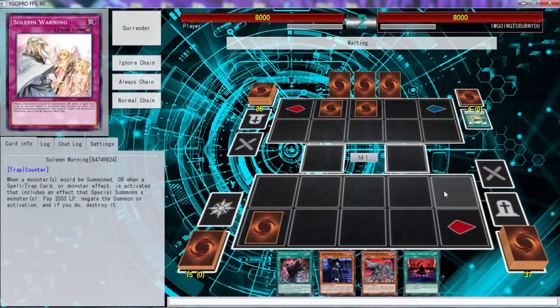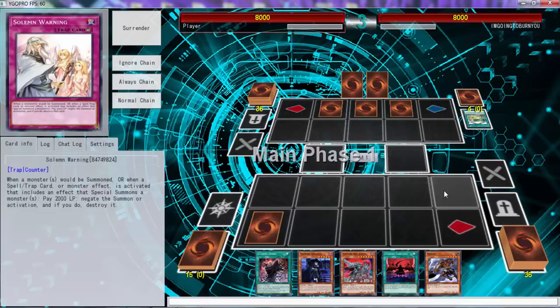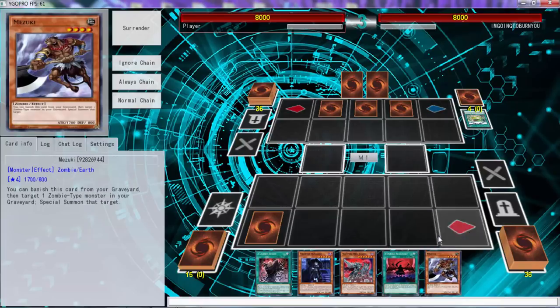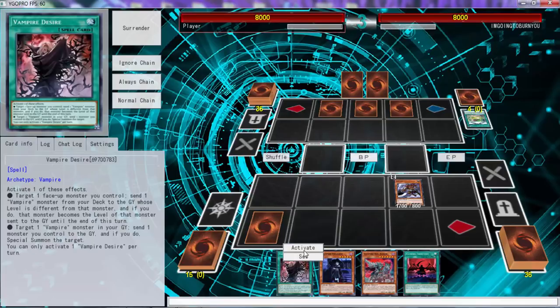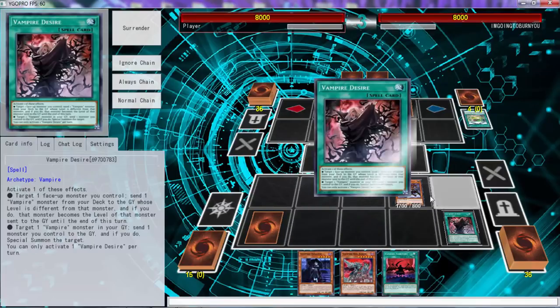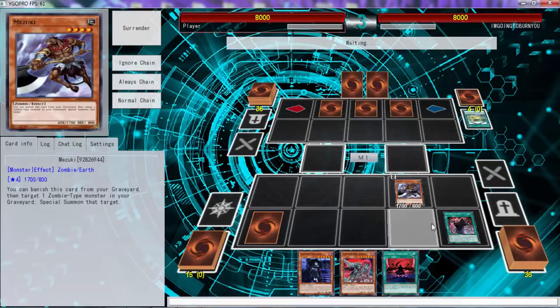Oh my god, this is continuing from yesterday — are we serious right now? I just don't like playing Necrovalley anymore. Alright, so what we can do is normal summon this. This is actually a really good card — activates his desires, target, change the level clearly.